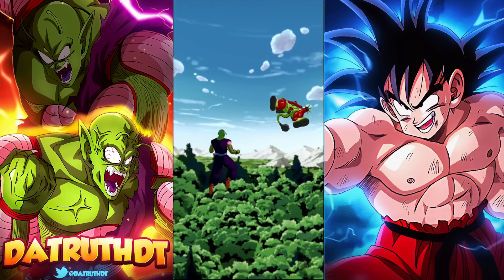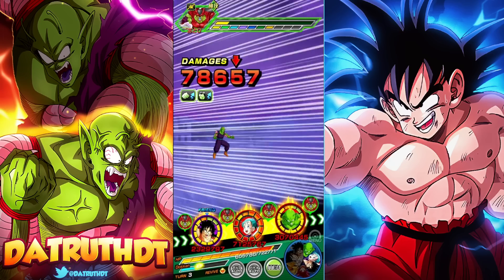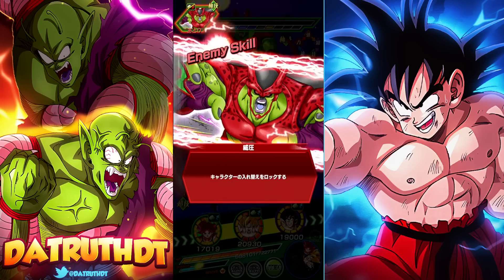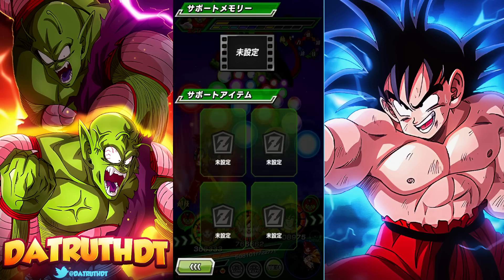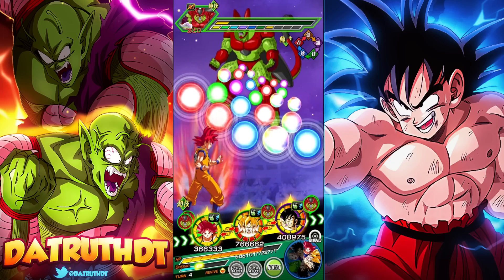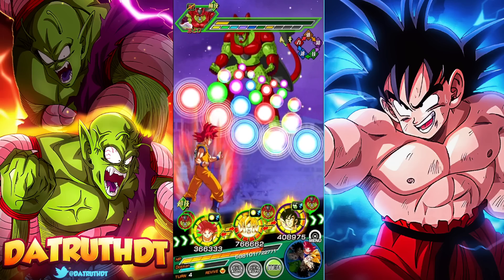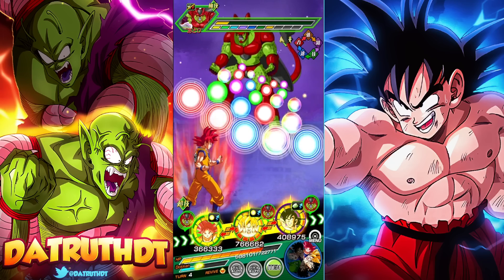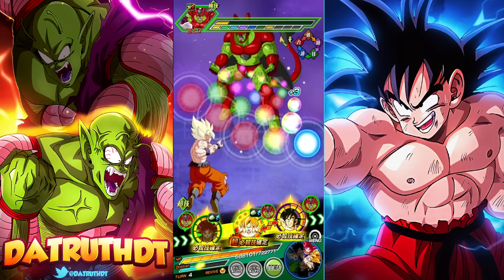We'll hope that Piccolo doesn't eat a super attack. Him eating the first attack wouldn't be the worst because it'll activate his passive. The second one was on a super — 13k right there. He's going to be floated off, which sucks.